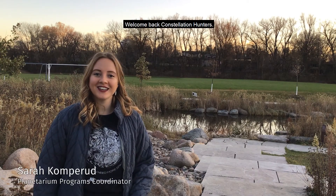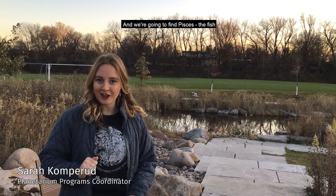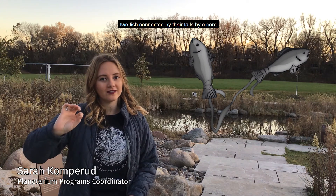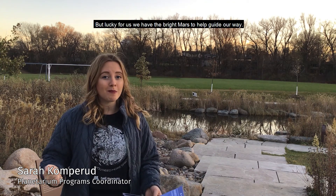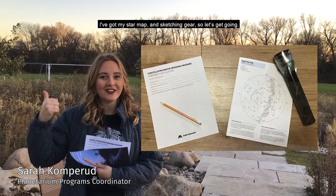Welcome back, constellation hunters! Tonight we're going to stick with an area of the sky known as the sea, and we're going to find Pisces the fish. Two fish kept tied by their tails with a cord. It's another faint constellation and hard to find on its own, but luckily we have the bright Mars to help guide our way. I've got my coat, my star chart and sketching gear, so let's get going.